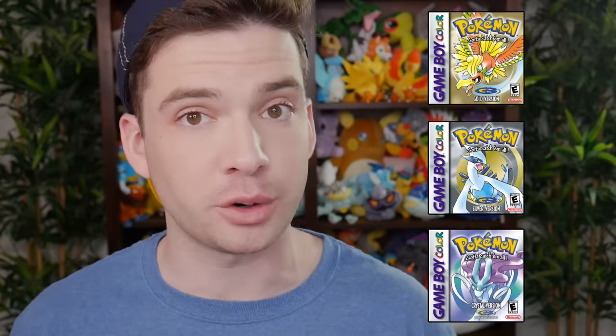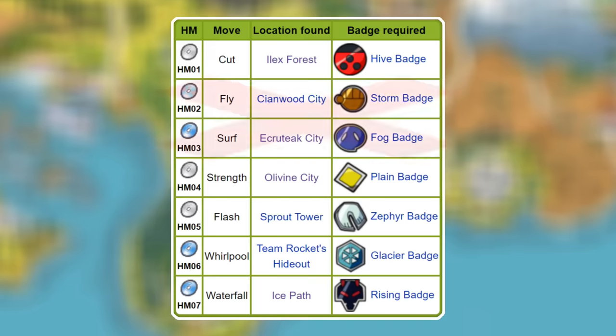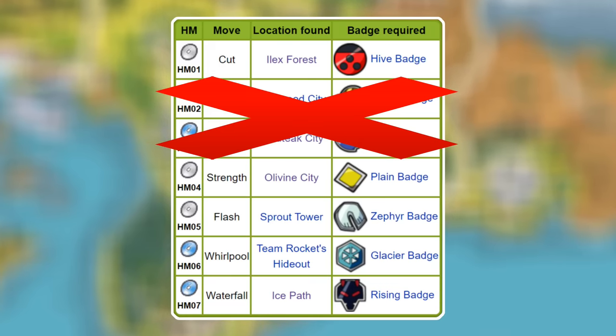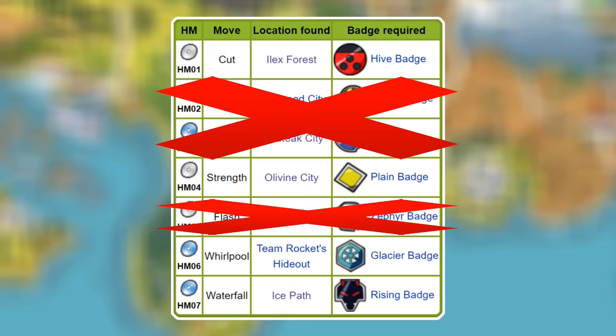Now on to Generation 2 — Gold, Silver, and Crystal. The HMs in these games are Cut, Fly, Surf, Strength, Flash, Whirlpool, and Waterfall. So if Surf and Fly are covered elsewhere, you just need a Pokemon that can learn Cut, Strength, Flash, Whirlpool, and Waterfall and rotate out its moveset as you go along. The only option is Mew again. Even removing the requirement for Flash, it's still just Mew. Clearly these games are going to require more than one HM mule, so I'm gonna give you two different ones depending on the segment of the game you're in.